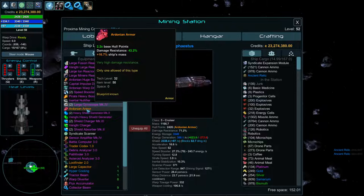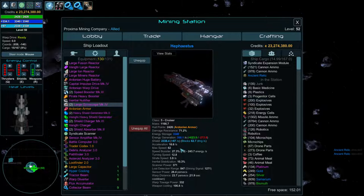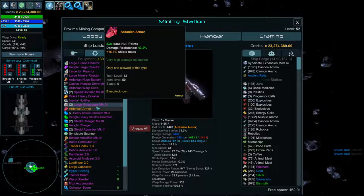All ships need some armor. For smaller ships, look for high damage resistance and high hit points — that increases your mass and affects acceleration, but on smaller ships acceleration is already so high it won't matter much. You can go with heavy armor on smaller ships.